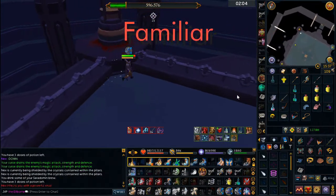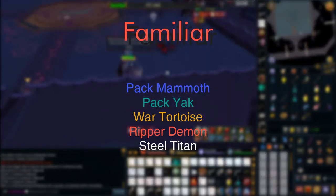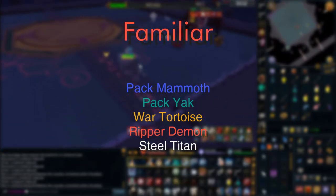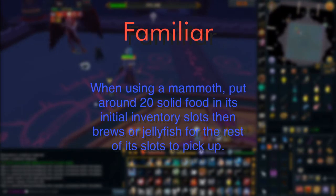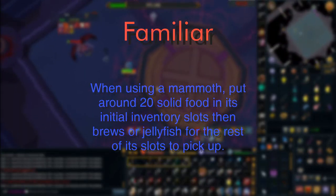For your familiar, you would want to have a Mammoth, Yak, or War Tortoise. If you're comfortable without these extra healing tools, you can use a Reaper Demon or a Steel Titan. When using a Mammoth, put around 20 solid food in its initial inventory slots, then Bruce or Jellyfish for the rest of its slots to pick up later.